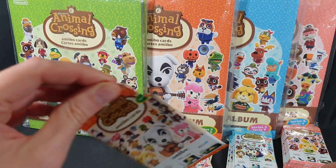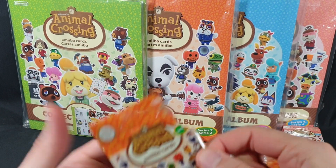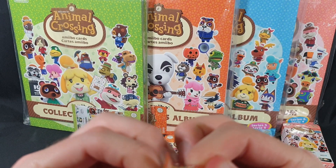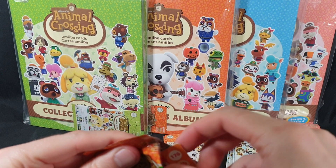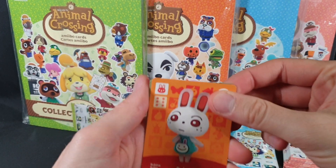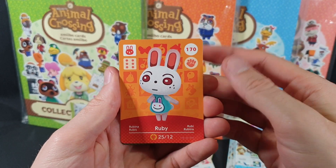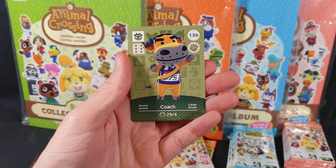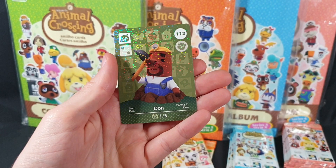Move on to the next pack — that one did not want to open nicely. So next up we have Ruby, Coach if it wants to focus, Chris, and Don.